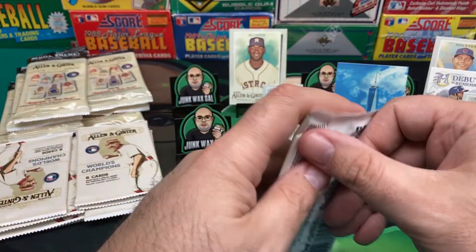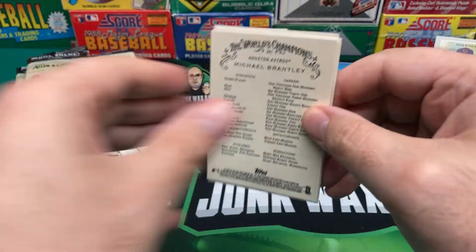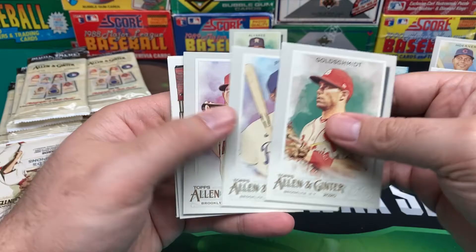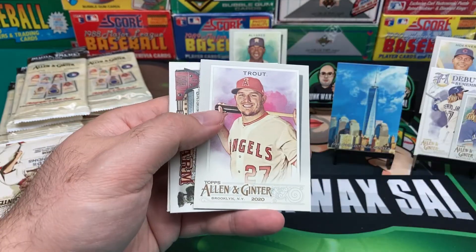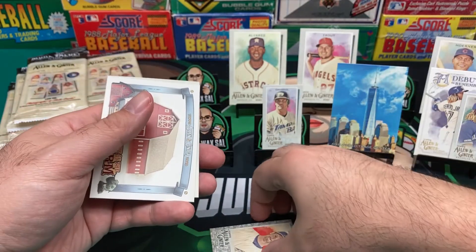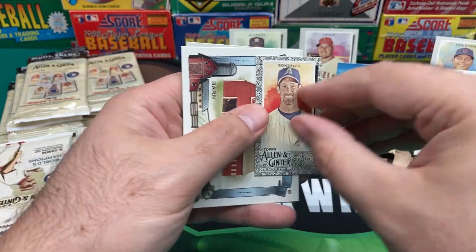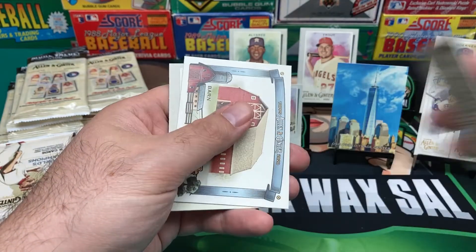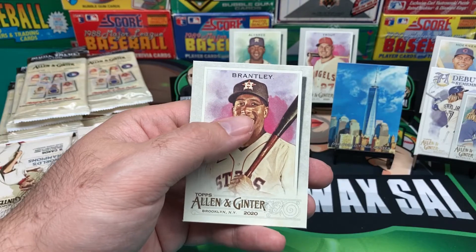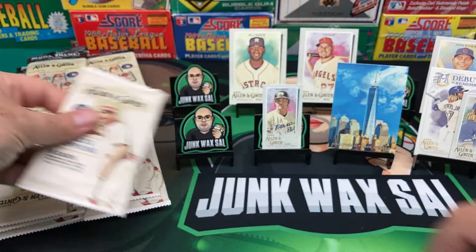Alright, so we got the chicken, we got the pig, we got the combine. Those of you out in the Midwest or farming areas, you gotta love these. We got Goldschmidt, Franco, a nice Trout. Dropped the Mini — keep forgetting about these things. And what do we have here? Luis Gonzalez. And now we got the barn — somewhere to park the pig, the chicken, and the tractor.